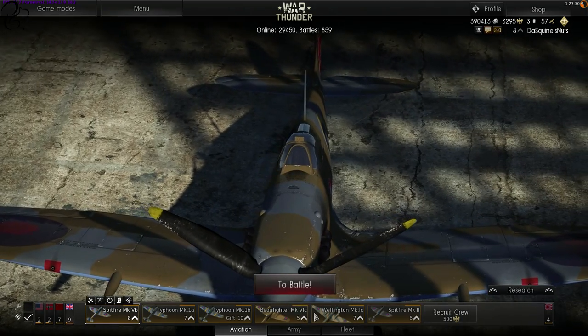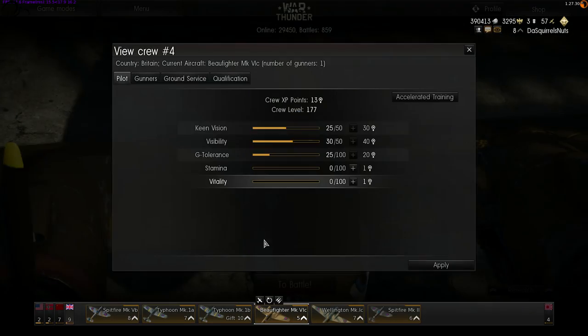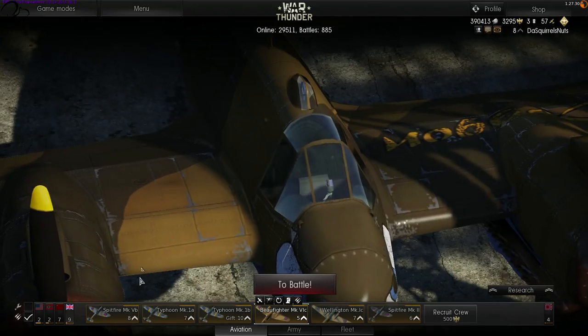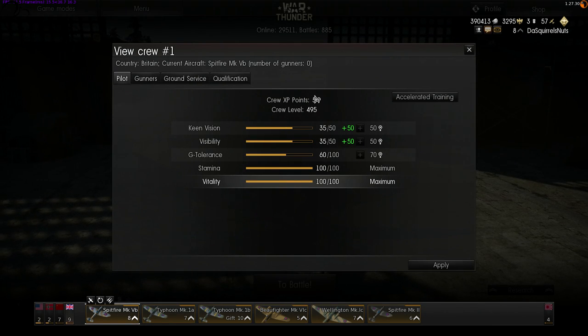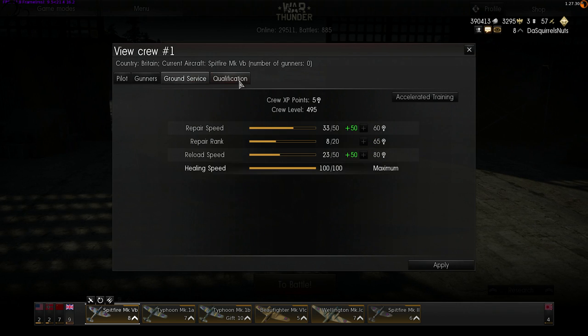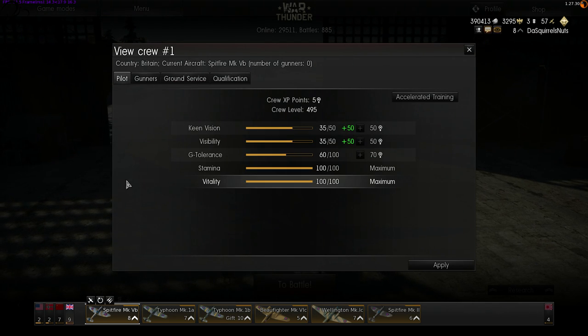So you need to decide up front which of your crew are going to be flying aircraft with AI gunners, and only put those aircraft into that crew. If you put them into a crew where you've only spent points in pilot and ground service, your AI is going to be shooting and missing pretty much everything on your six. For that reason, I've only got two slots where I focus my points on gunners.